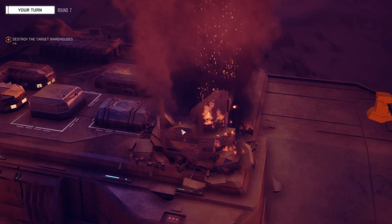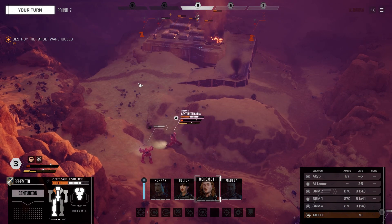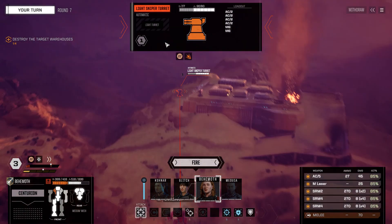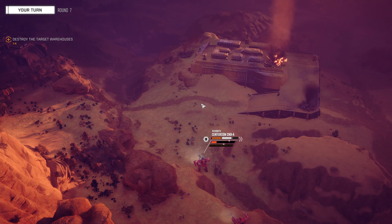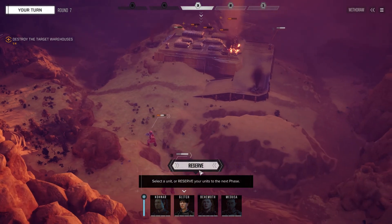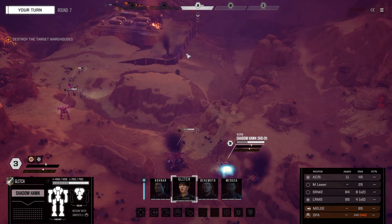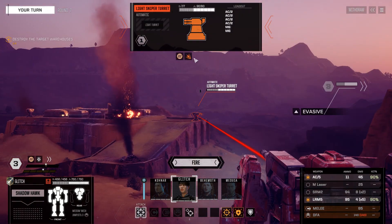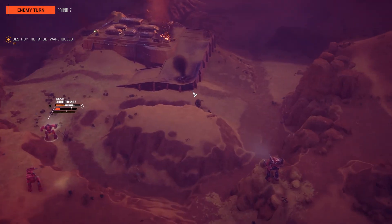Thank you, Darius — good to go. Another light sniper turret, so we're just going to primary that thing and fire a full complement. We have a bunch of SRMs — there we go. That turret is gone. Glitch, engage that next sniper turret. I think that sniper turret is going to be able to engage me here in a second.